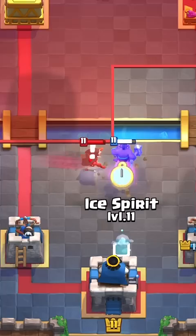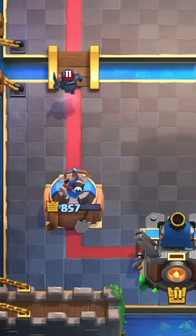the Bandit will turn on the King Tower. And finally, Fireball can fully counter Mini PEKKA.